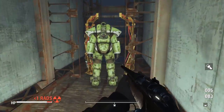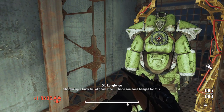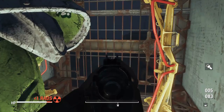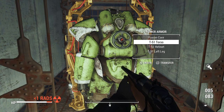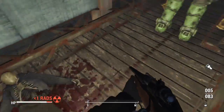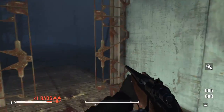You'll find the power armor here. The good thing is that it's not chained, and it's a T-51 — it's stronger than the T-45 I have with me. It also has a paint job, and if you want to unlock this paint job I'll show you in a sec.